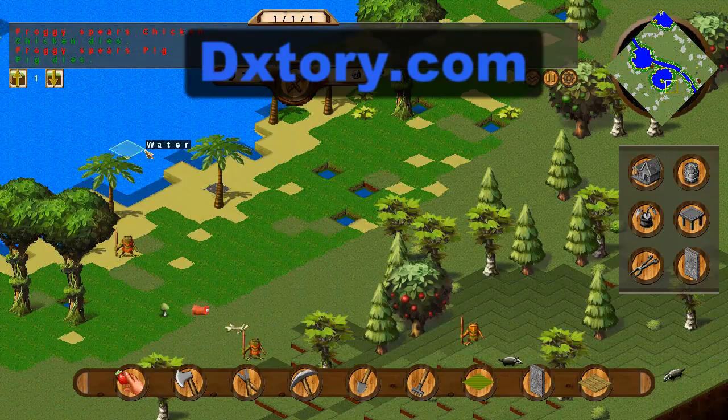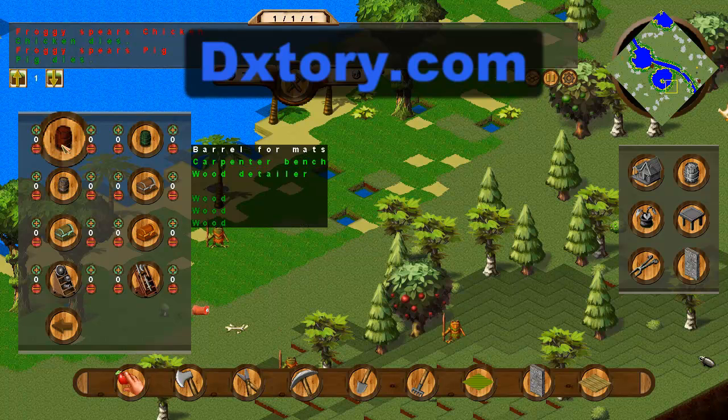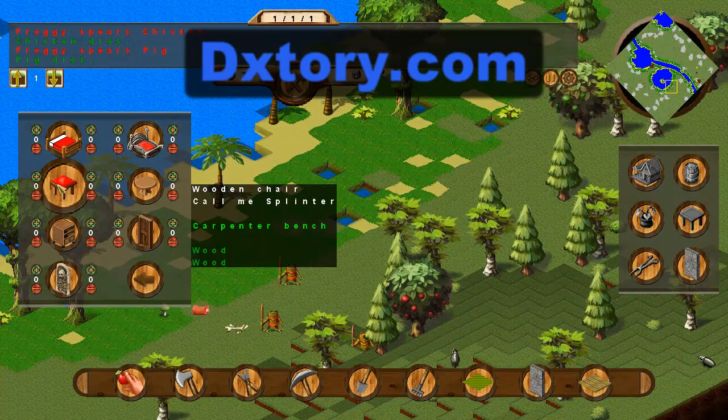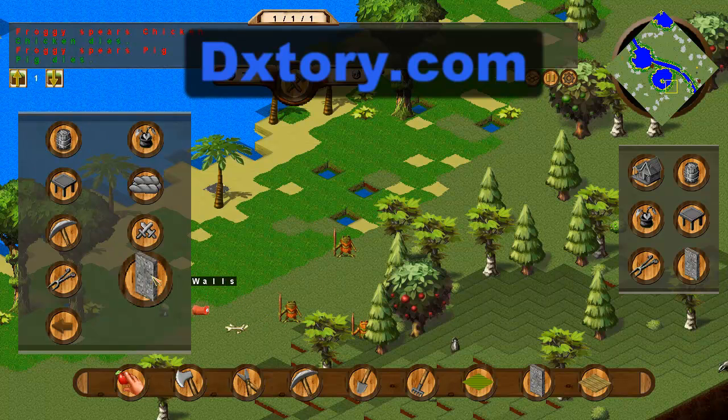In 0.40.1, they fixed up the production menu — the auto production menu up here. I've added some extra things as well, like with the containers and decorations, so that you can see what all you've got in stock, and you can build them and store them to be placed later.